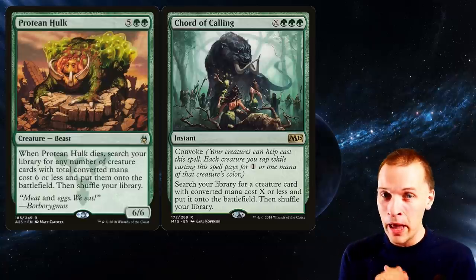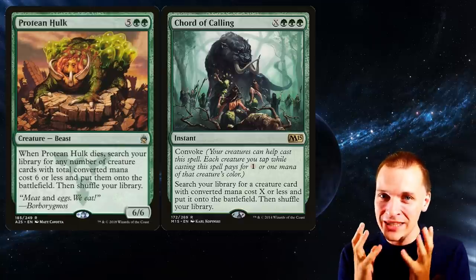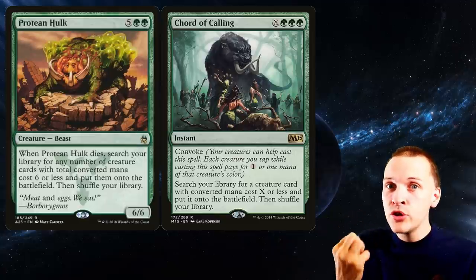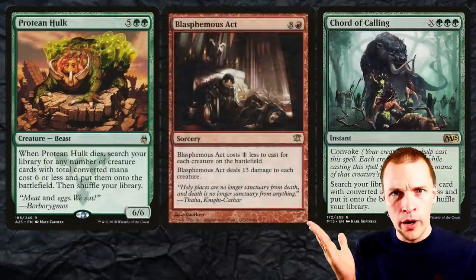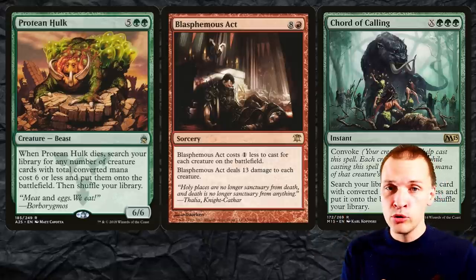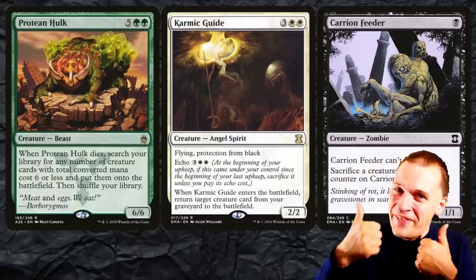There's a really cool thing about Court of Calling: it's at instant speed. So we're really getting back to the Hulk culture's history of instant speed flash wins. We're adding Court of Calling to a creature-heavy deck, and the counter to creature-heavy decks are board wipes. In response to that Blasphemous Act or board wipe, you cast Court of Calling, search out the Protein Hulk, and Blasphemous Act kills the Hulk for us. From the Hulk trigger you find Karmic Guide and Carrion Feeder. Nice!